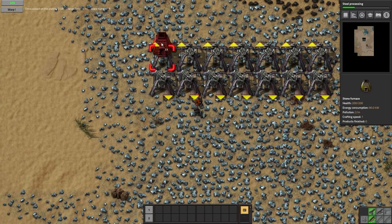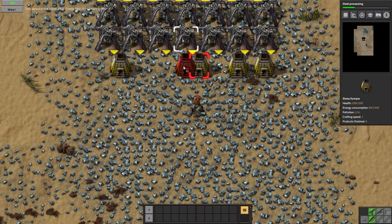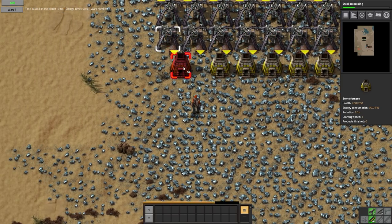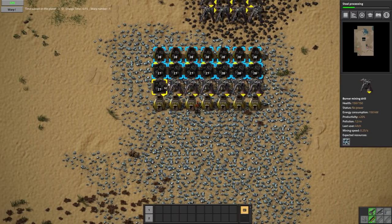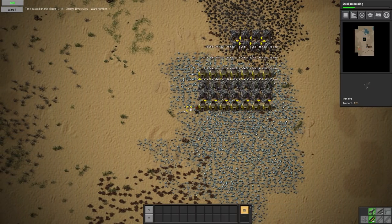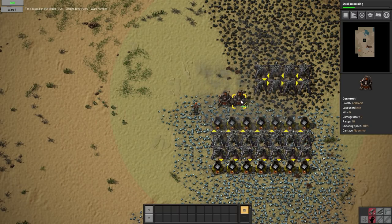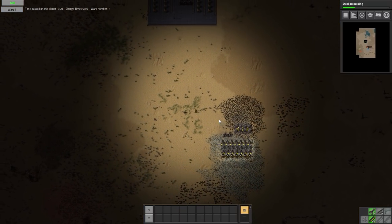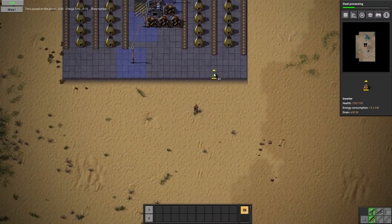And we'll get a nice little infusion of some iron coming in. At least we would if I could place these properly. I'm in a complete rush right now and I really shouldn't be - I should just kind of sit back and relax. Let's go ahead and put a couple of turrets down here. That seems wise. And that'll get all that. Let's come back up here and take a look at this stuff.